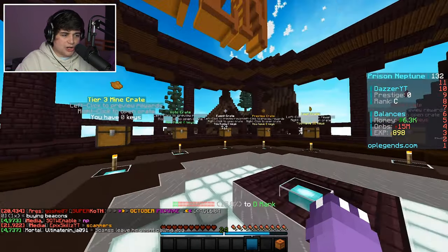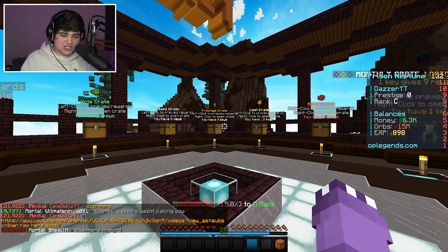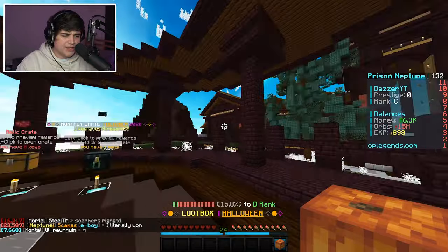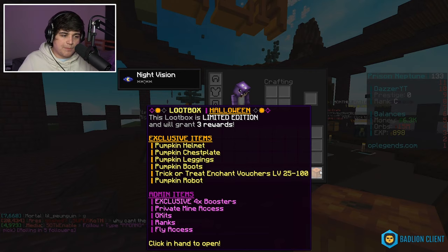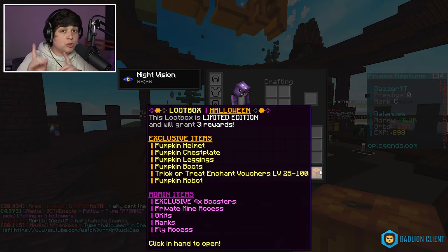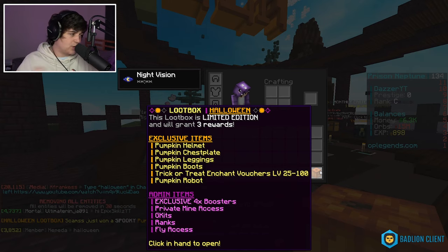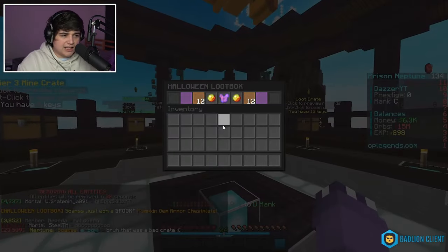We're going to open all these crate keys and we haven't even started mining yet. I want to get the most OP pickaxe as fast as possible and get all the way to Mine Z today. So let's start with opening this loot box. You can get exclusive items like a pumpkin set, trick-or-treat vouchers, a pumpkin robot, boosters, mine access, GKits, ranks, fly — all the cool stuff. And if I get a rank, I'll be giving it away in today's video.